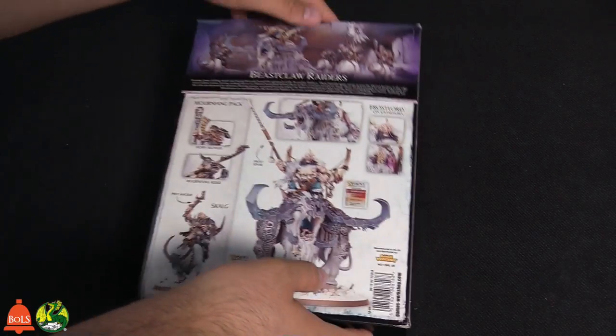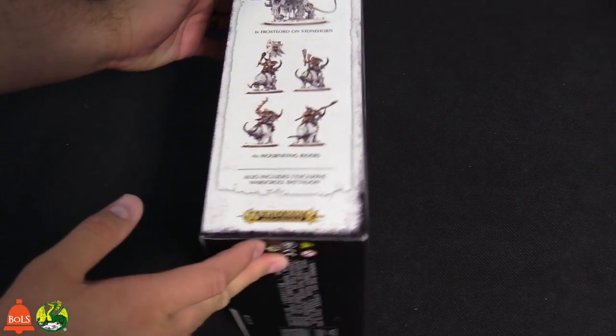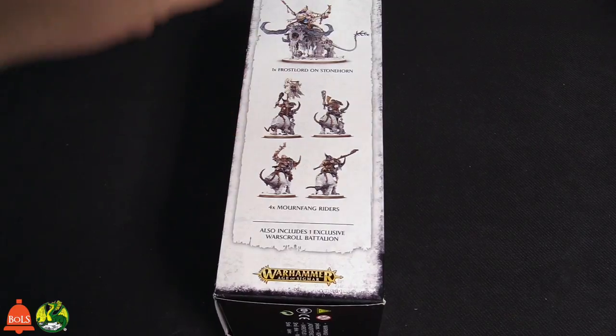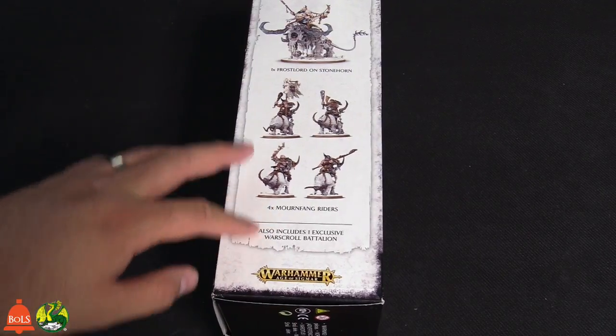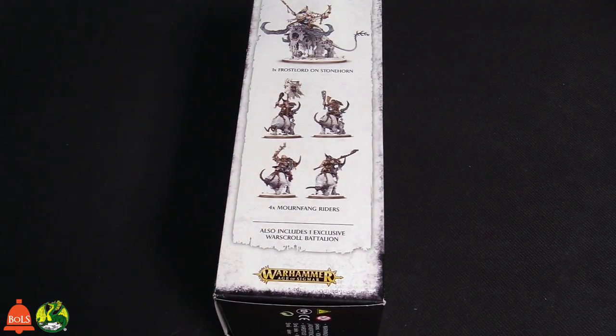Let's take a look at the back. This is kind of like the painting guide, but really that's what you're getting. You get a giant Frostlord on a Stonehorn — Stonehorns are one of the dirtiest units in Age of Sigmar. You get four Mornfang Raiders, which doesn't sound like a lot, but each one of these guys is like a massive tank unto himself.